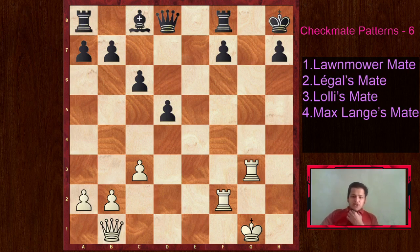The third one is going to be Lolly's Mate, also named after a famous composer. There are a lot of endgame studies composed by Lolly and we will see what Lolly's Mate is. The fourth one is Max Lang's Mate. We are going to see a beautiful game by Max Lang where he managed to defeat Adolf Andersen. That is a great game.